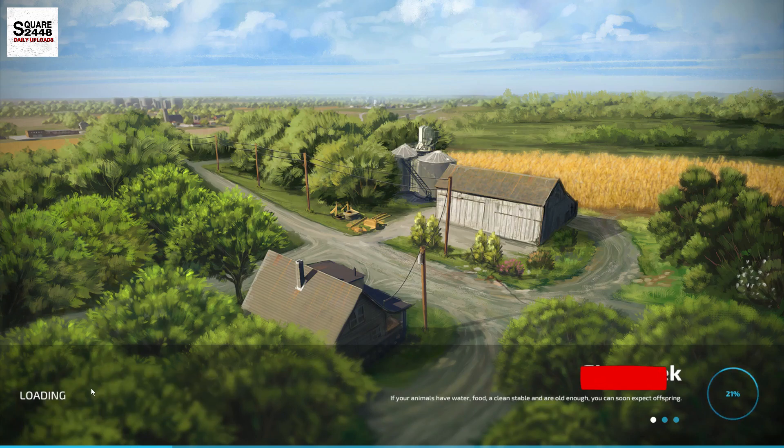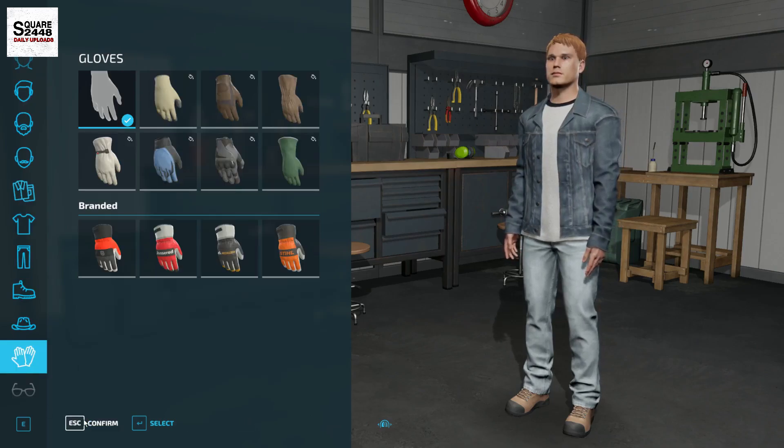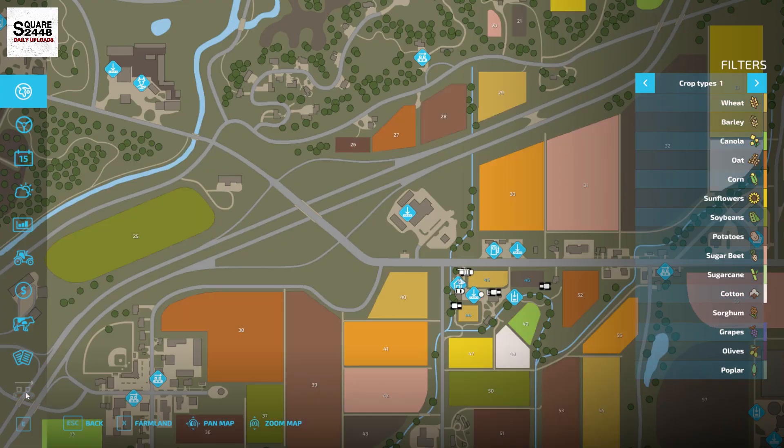This is similar to how we did it back in FS19 as well. The game loads up pretty quickly. It's a very simple tutorial and it helps you get a lot of money. You can see at the top right we only have $100,000, so what we want to do is first save the save game.